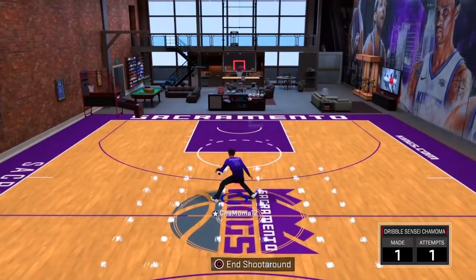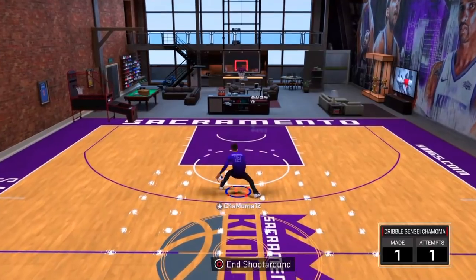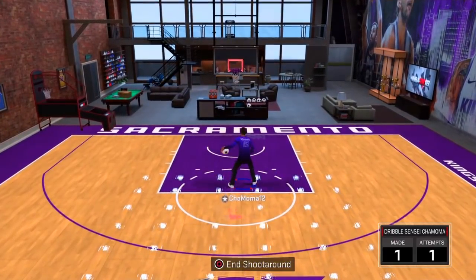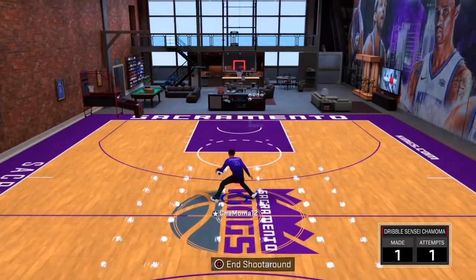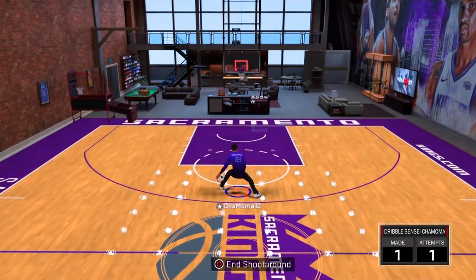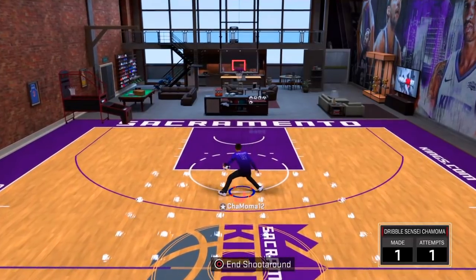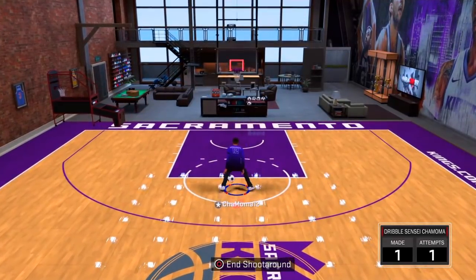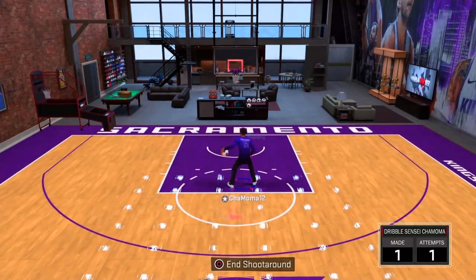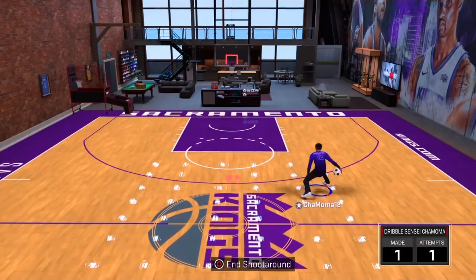Everybody asks me how do you do that spam. I like to use Colby — Colby is my favorite between the legs. A lot of people use Kyle Lowry or James Harden, KD — there's a lot of ways. But this is a Colby Rilling Dribble Elite 26 spam. You can use this with Kyle Lowry as well, and James Harden, and KD — there's a lot of varieties.